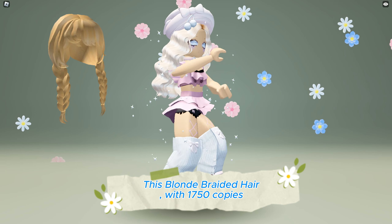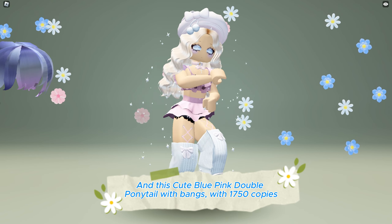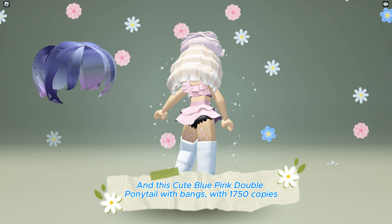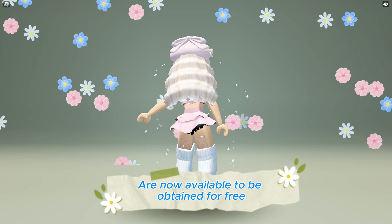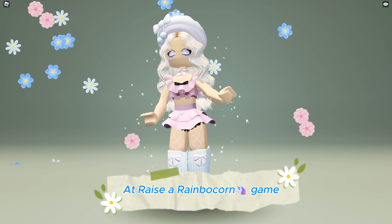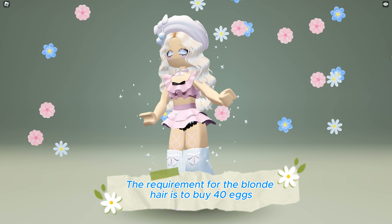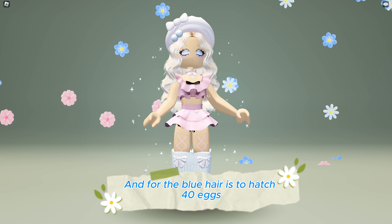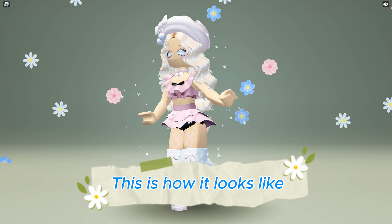This blonde braided hair with 1750 copies and this cute blue pink double ponytail with bangs with 1750 copies are now available to be obtained for free at the Raise a Rainbow Corn game — game link in the description below. The requirement for the blonde hair is to buy 40 eggs, and for the blue hair is to hatch 40 eggs. This is how it looks like.